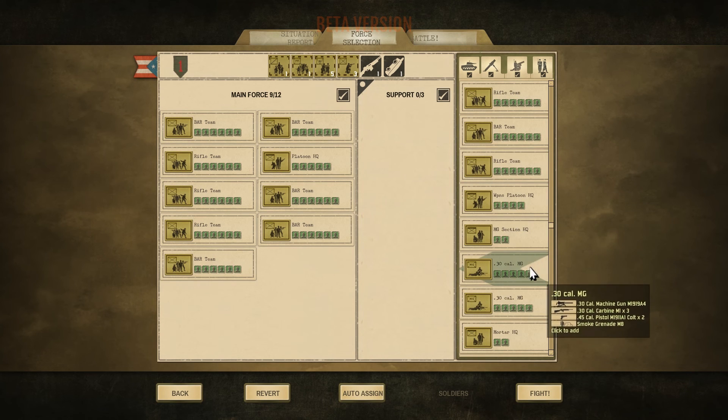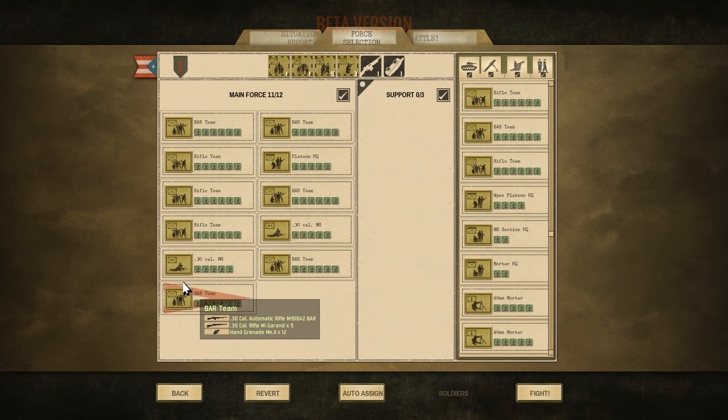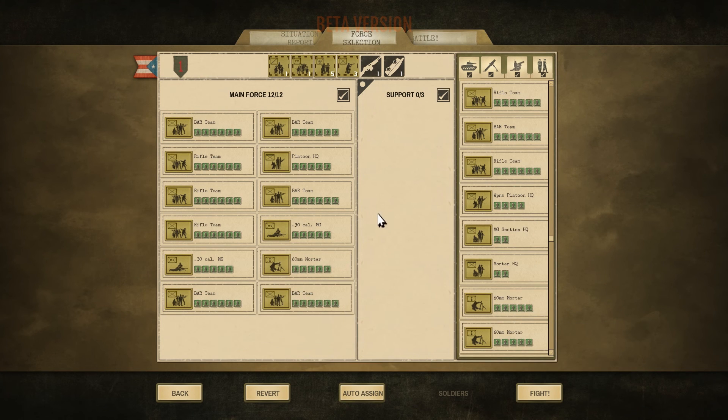También necesitaríamos apoyo con 2 MG para el fuego de supresión y para apoyar. También añadimos una unidad de morteros. La unidad de morteros nos servirá para el fuego de cobertura o para atacar zonas específicas utilizando el fuego en directo. Ya lo tenemos todo, 12 de 12. Tengo un HQ también.